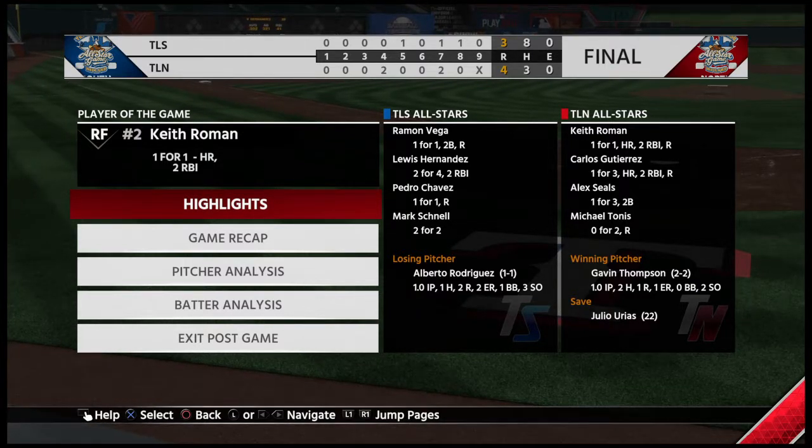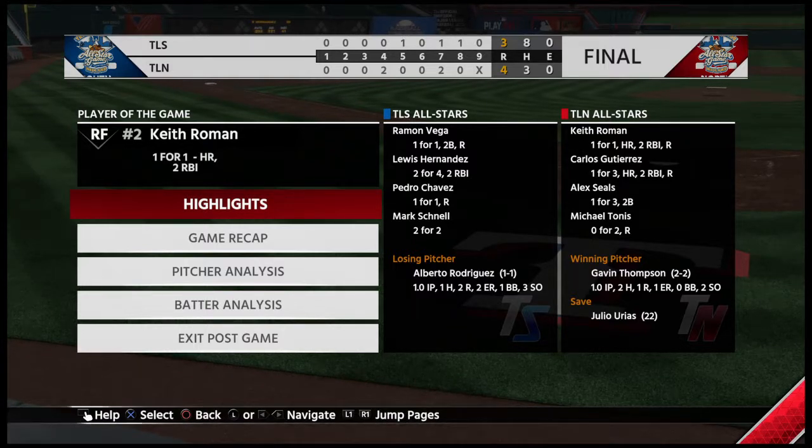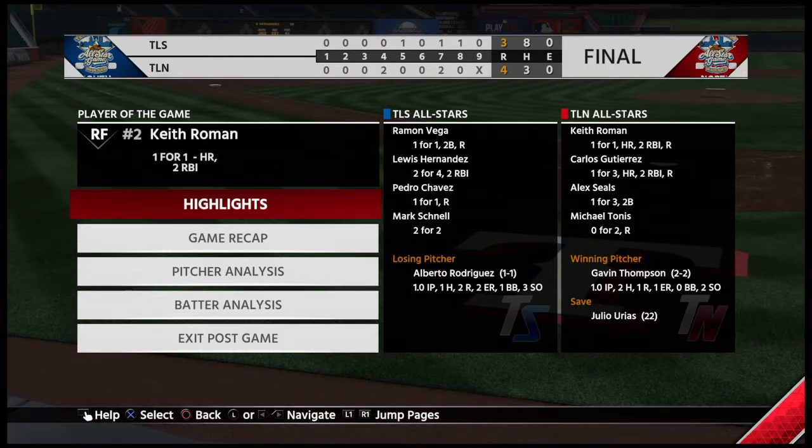And our final line score — for the victorious North Division of the Texas League: four runs on three hits, no errors, they left four men on. For the South Division of the Texas League: three runs on eight hits, no errors, they left six men on. Time of the ball game: two hours and fifty-eight minutes. Thank you for joining us here this evening — please drive home safely.